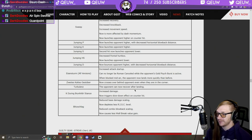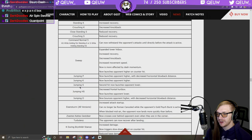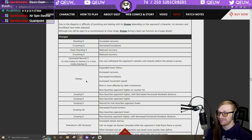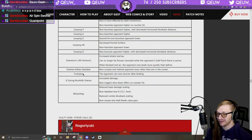Turbulence: opponent can now recover after landing. During Brynhildr stance: increased damage, triggers slowdown effect on counter hit. Bliss Flag: reduced base damage scaling, depletes less risk level, reduced combo blowback scaling, causes less wall break value gain. Overall I would say Leo just got buffed this patch — they made sweep less annoying but overall it's a buff.